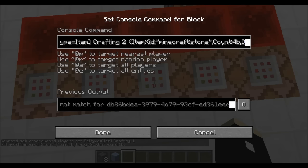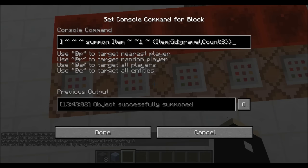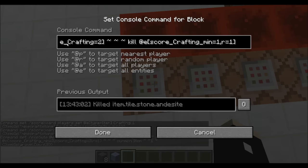So this is the andesite. And then when there is an item with a crafting score of one and an item with a crafting score of two within a radius of one of each other, then it will summon an item — just like that. Gravel with a count of eight, no letters this time. And then it will just kill the crafting things.